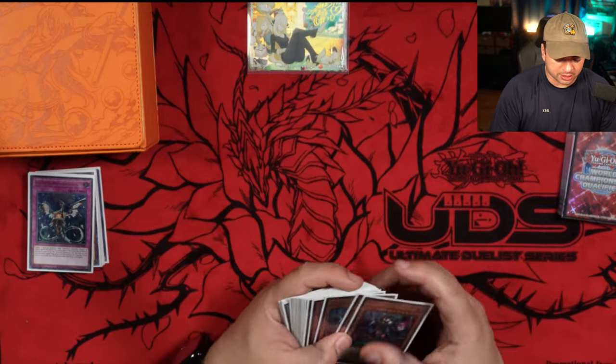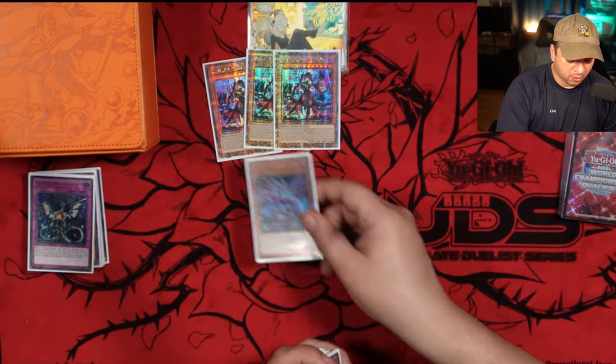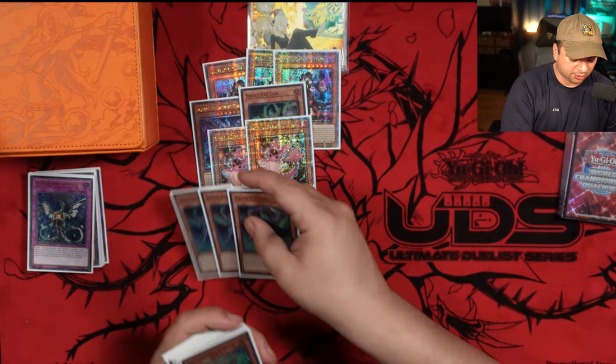For some other cards, we're going to have 3 By-Dia Bell Stars, 1 Flamberge, 1 Snake Eye Oak, Double Poplar, and 3 Snake Eye Ash.